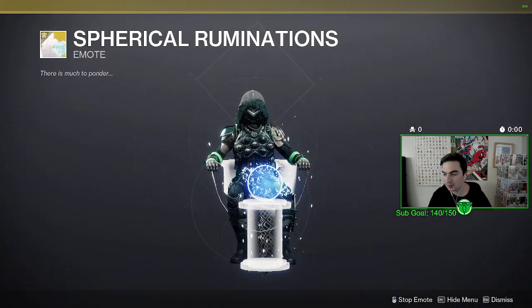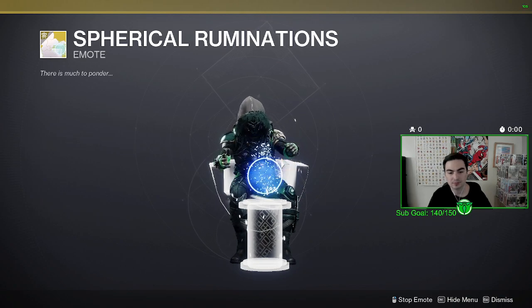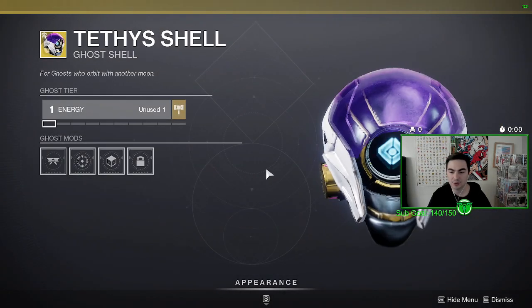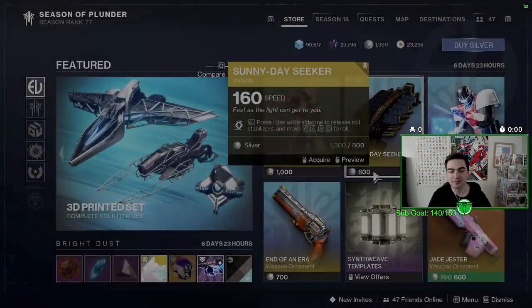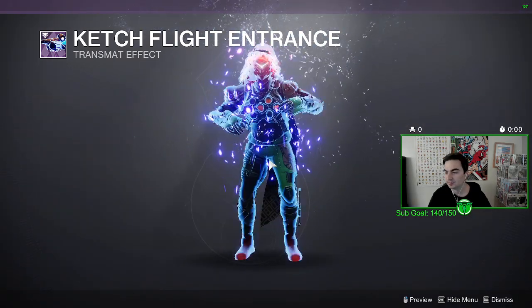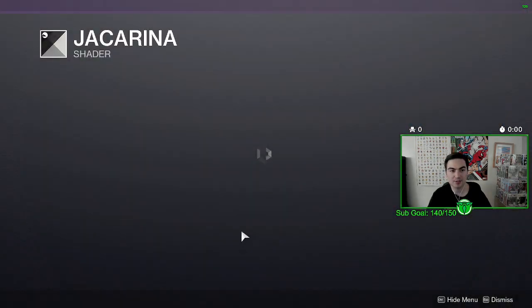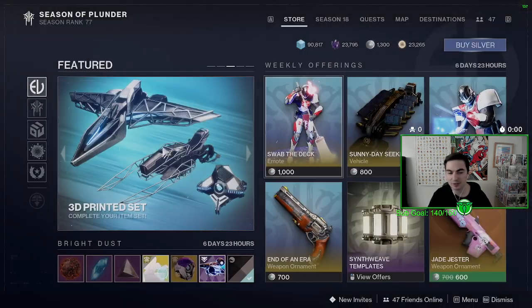In the Bright Dust Store, there's another exotic emote, a ghost shell that looks like a helmet, the Catch Flight entrance, and the Jacarina shader — everyone loves that shader, so there it is if you don't have it.